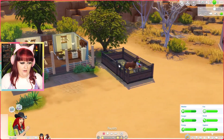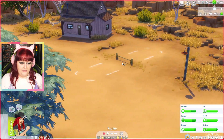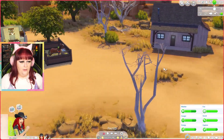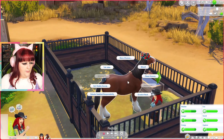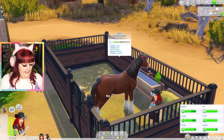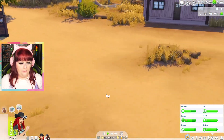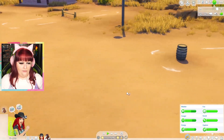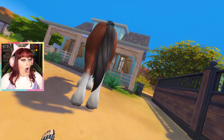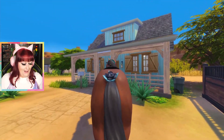Our house is literally right here, and over here we've got a jump set up and barrel racing set up. Those are two things I would love to look at doing in first person as well. So now that she's had a little drink, I'm gonna mount her again and we're gonna have a look at maybe doing some barrel racing. Oh, we got bucked off!